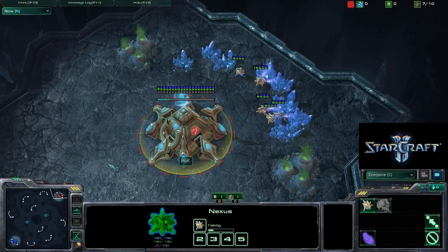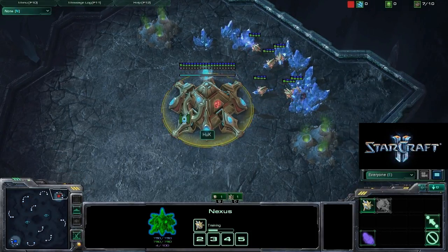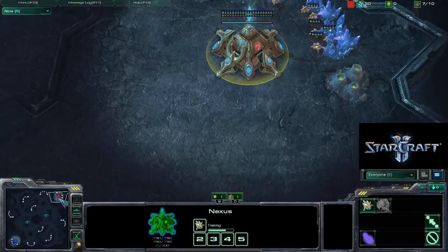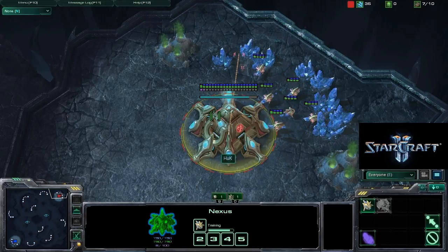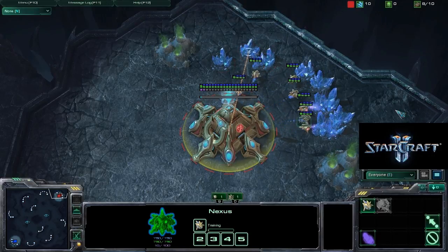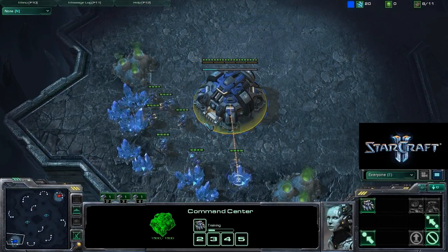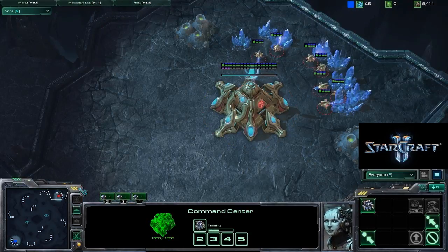Hello everyone and welcome to another StarCraft 2 commentary with EXO. Today we're casting a Terran versus Protoss. We're going to have Huck spawning as the red Protoss in the top right corner, and Drew B in the bottom left corner as the blue Terran.